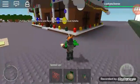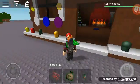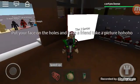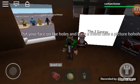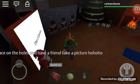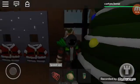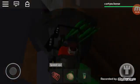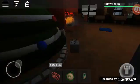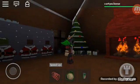I might add something from Don't Hug Me I'm Scared in this game. Okay, here's the gingerbread house. This sign says 'put your face on the holes and have a friend take a picture, ho ho ho.' So you can go behind here and take a screenshot with your friends, and have someone take a photo of you.